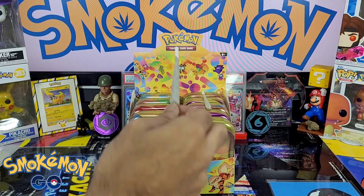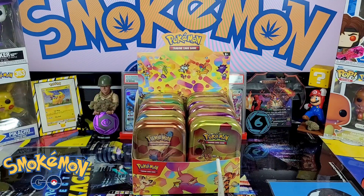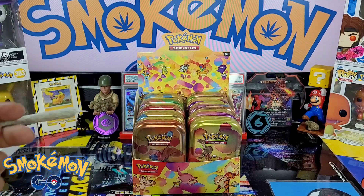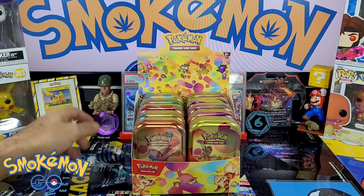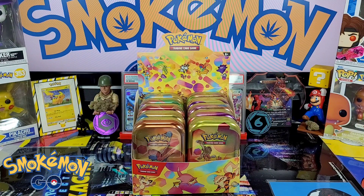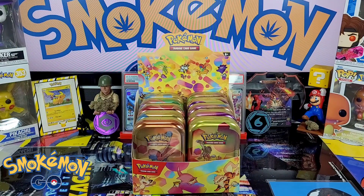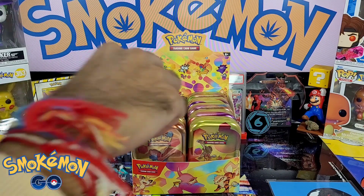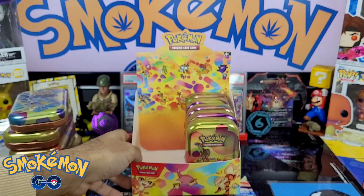What is going on everybody, it's SmokeMonGo, and today I'm back with the second part of the mini tin display — yeah, Scarlet and Violet. Second part, I've got five tins, that means another 10 packs. I was quite excited with this. You get the nice coins, the little art cards — I don't know what these are for but it makes it look interesting. Not to mention I got some decent pulls last time; I'll leave the link in the description. We've got a Dragonite, an Arcanine, a Gastly, a Scyther, and a Machamp.